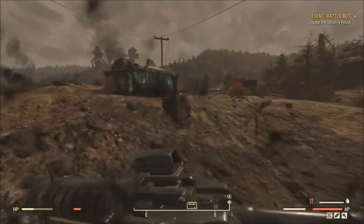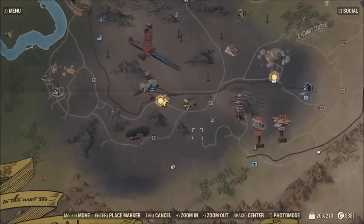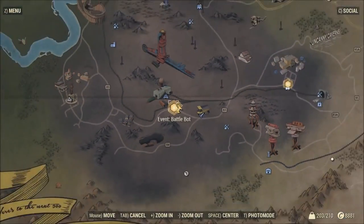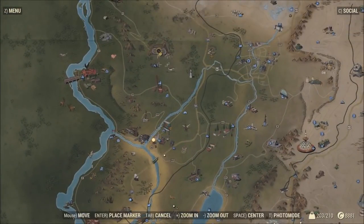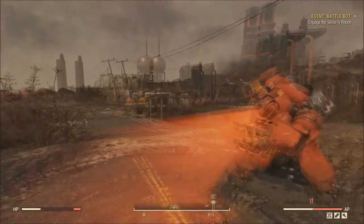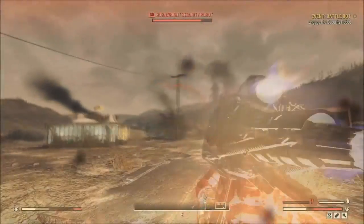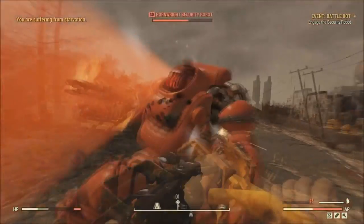Alright everybody, so to do this glitch you do not need anything and you can do this at any level, but you are going to have to be looking for the quest BattleBot. It can be located up by the Mount Blair Trainyard, just hang out here and if you server hop you can find it — about 90% of the time you're going to find it. When you come here, there is going to be a Sentry Bot that you're going to have to kill or just follow. It's faster if you go ahead and kill him, because the faster you get this quest done, the faster you can do it again and get XP and bottle caps.